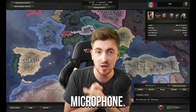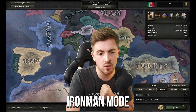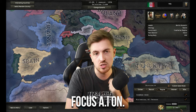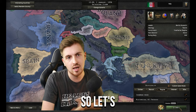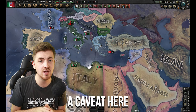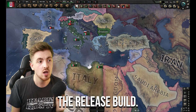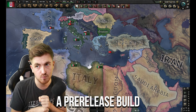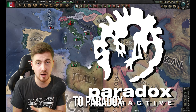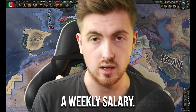I'm going to go Iron Man mode with historical focus AI on. I'll quickly put a caveat here: some things may look different on this build compared to the release build, purely because I am using a pre-release build. Thank you to Paradox Interactive for the key and for paying me a weekly salary.